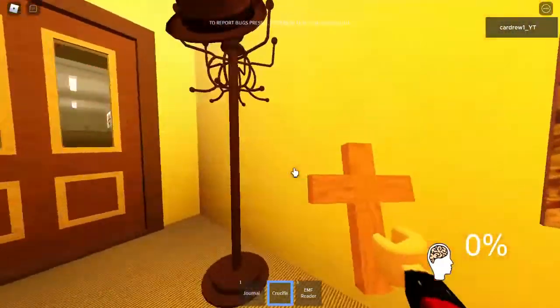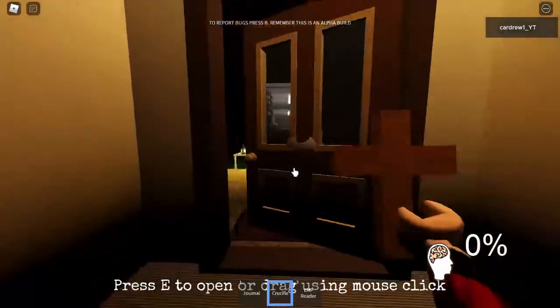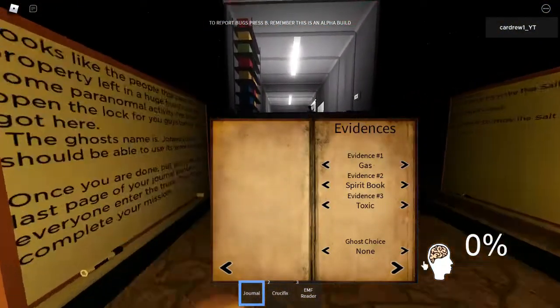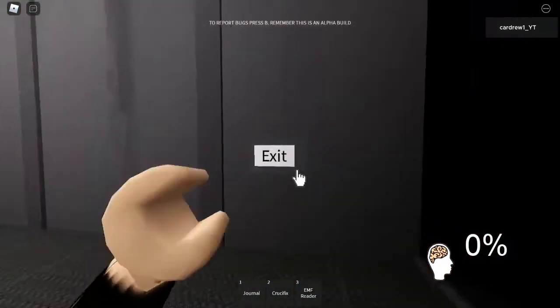The ghost is hunting again — I'll just glitch into this wall, let it attack me. Now we can check the tasks. We have double salt — that's good. So we can get out of here.